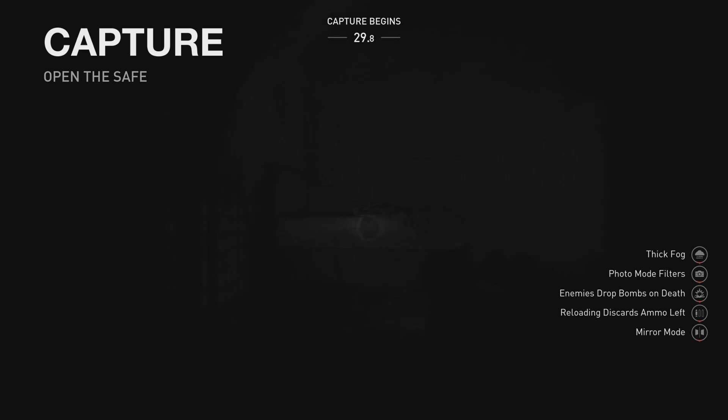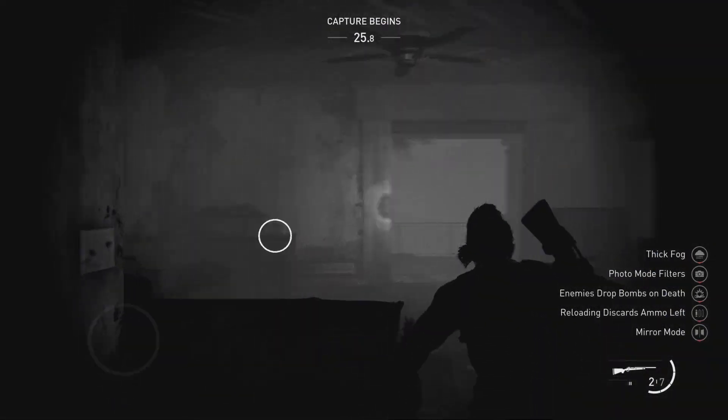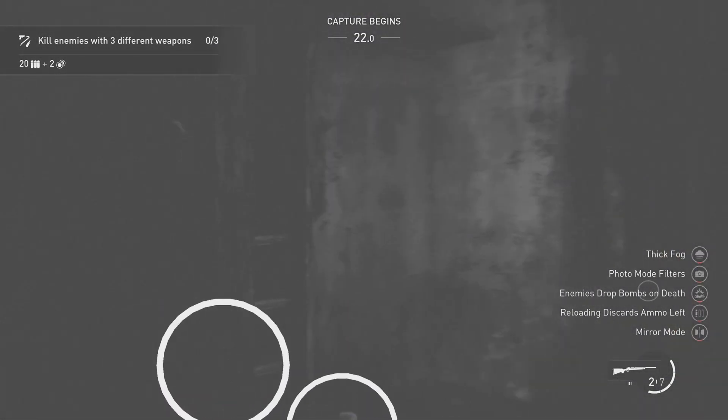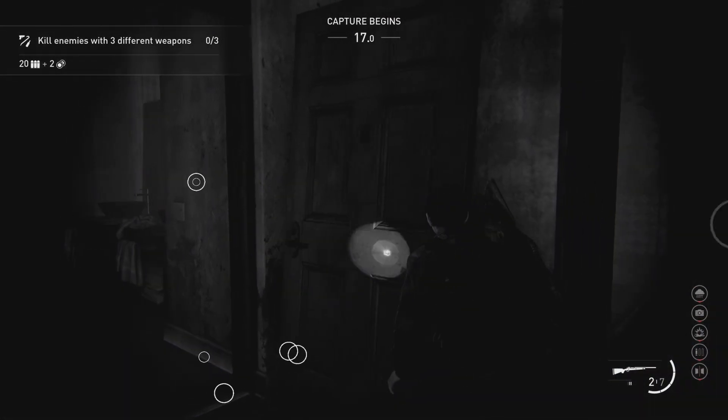Capture: Open the safe. Capture begins in 30 seconds. New Gambit challenge: Kill enemies with 3 different weapons. Reward is 20 Silence Submachine Gun Ammo and 2 Currency.